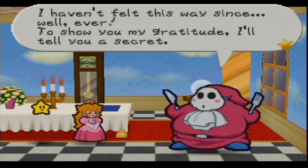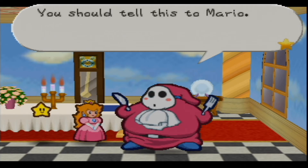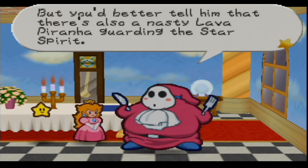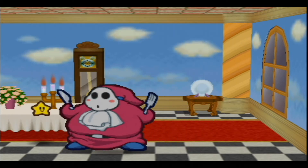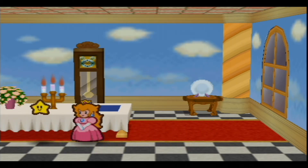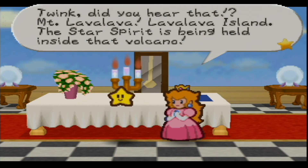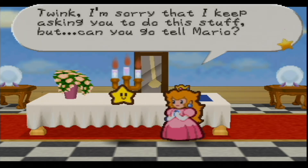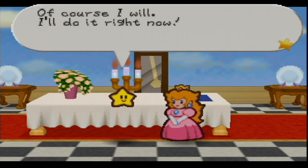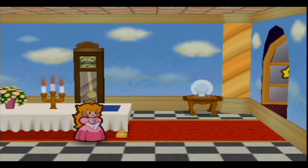'Phew, that was really good — I haven't felt this way since, well, ever! To show you my gratitude, I'll tell you a secret. One of the star spirits is inside of Mount Lava Lava on Lava Lava Island — this island is to the south. You should tell this to Mario, but you'd better tell him that there's also a nasty Lava Piranha guarding the star spirit. Better be careful — I really don't dislike Mario, that's why I'm telling you this.' 'Twink, did you hear that? Mount Lava Lava, Lava Lava Island — the star spirit is being held inside the volcano! Mario could really use this information.' 'I'll do it right now — I'll be back soon, princess!'